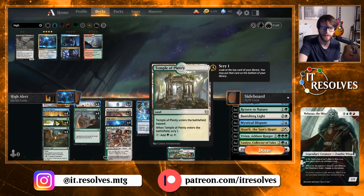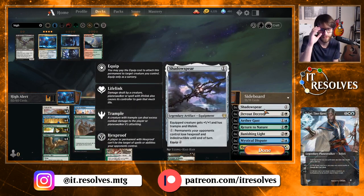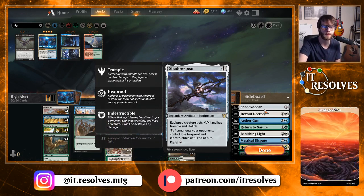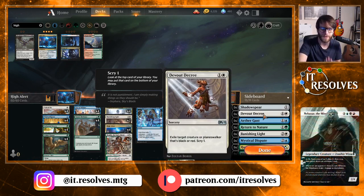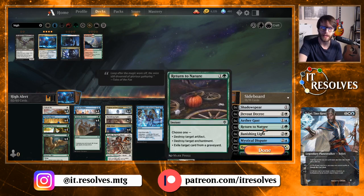We run 23 lands — the blue Castle Vantress, the white Castle Ardenvale, the normal assortment of shock lands, two Temple of Plenty, and two Temple of Mystery. Since we have Fey of Wishes, the sideboard is very relevant. We have Shadow Sphere to trample through damage and gain lifelink — it also gets around hexproof on the opponent's side. Devout Decree is great against black or red decks, efficiently dealing with a creature or planeswalker and scrys one. Aether Gust is similar for red or green matchups.